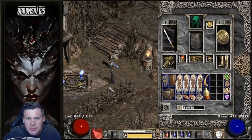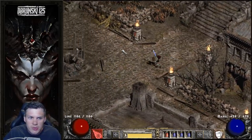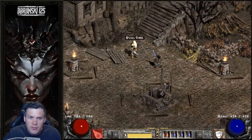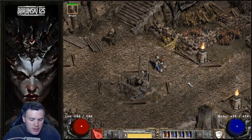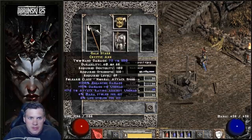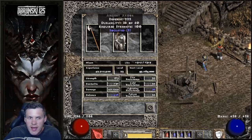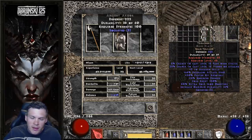That basically wraps up the Sorceress's gear. Now some of the stuff I'm trying to improve is one big aspect — the Mercenary. He really has nothing right now, just placeholder items like complete garbage: Blackhorn's Face, a random rare cryptic axe, and a 3 open socket body armor. He basically dies all over the place.